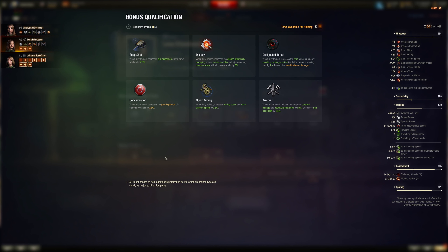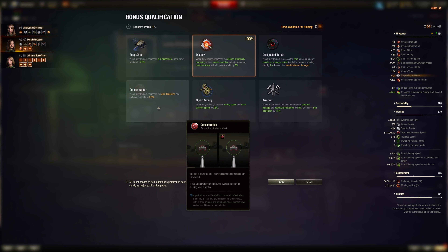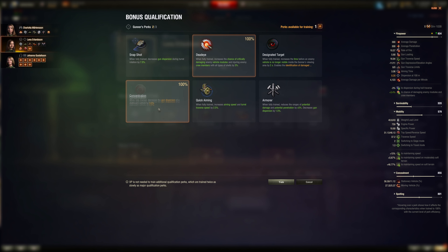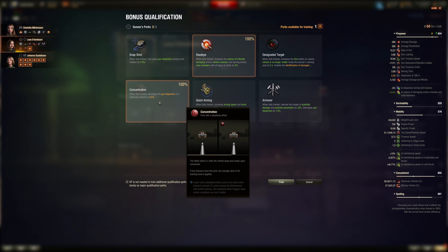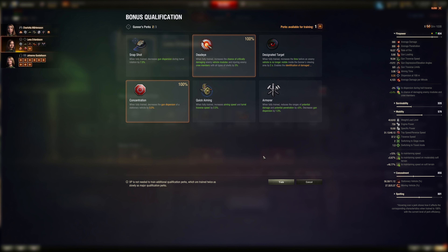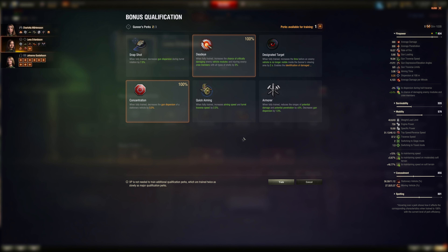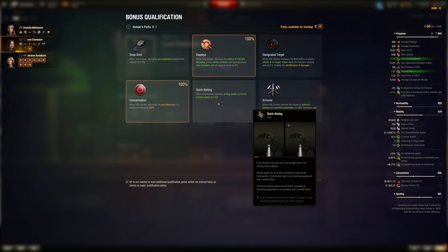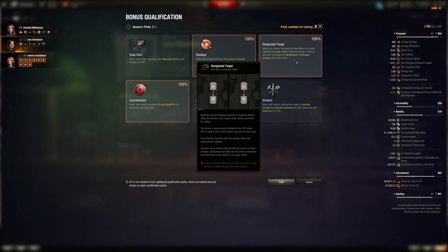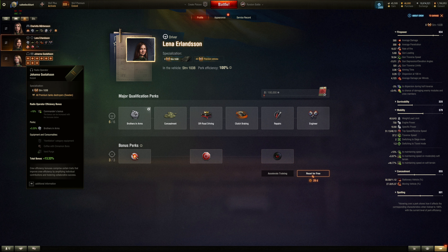For the gunner or secondary bonus perk: module damage. You don't need Snapshot — you're stationary, giving even better accuracy. The accuracy improvement is minimal, maybe 0.29 to 0.28. Aim speed is already quick. Turret traverse doesn't apply — it's about hull traverse speed. Designate Target might be a little better for potential damage; it's up to you.